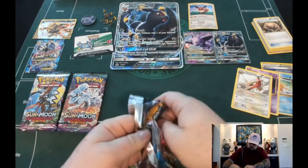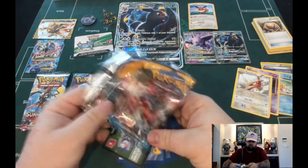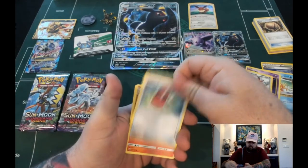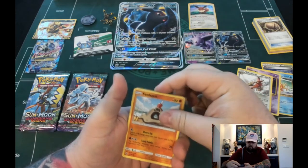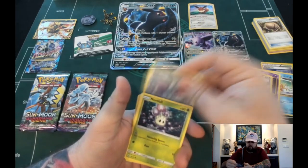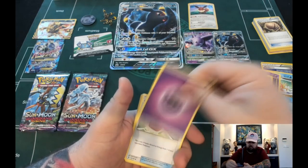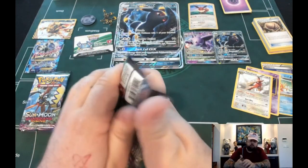Here's a Sun and Moon pack. Hopefully we open up a Gold Ultra Ball in this one. Crushing Hammer, Turtonator, Energy Switch, Sandygast, Caterpie, Skarmory, Morelull, Chikorita, Turtonator, Cosmog, and Psychic Energy. I'm going to start keeping my Sun and Moon stuff separately because I need Sun and Moon Burning Shadows.